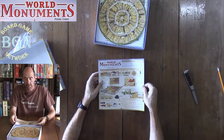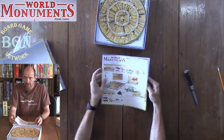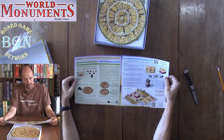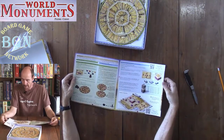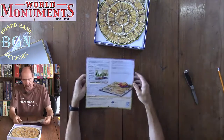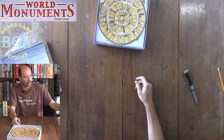Here we've got the rule book for World Monuments, and the object of the game. You're scoring points based on the levels of the blocks you're playing when you're building a monument — the higher your blocks are, the more points they score on the building. It's a four-page rule book.